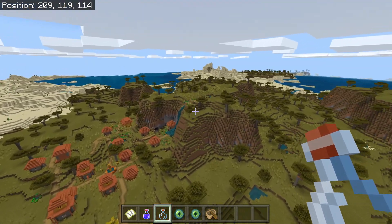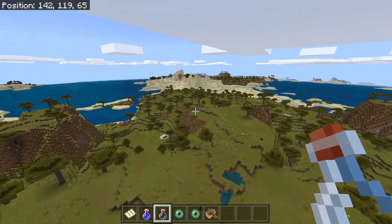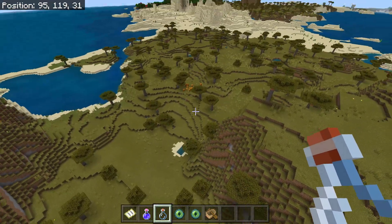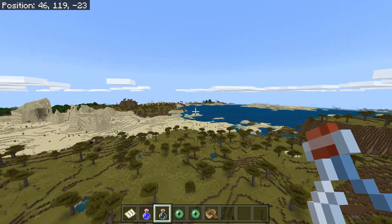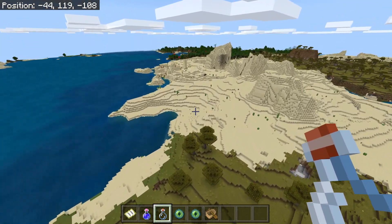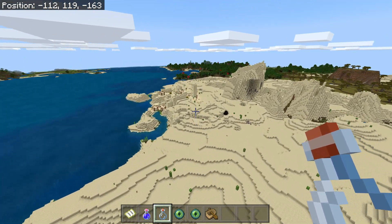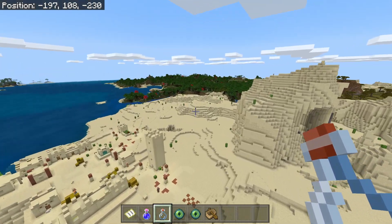On our way to that very village, you can see we're literally just going over village after village after village. I don't know, man — I feel like there's a glitch going on here or something. Look, another village over there. It's just pretty much villages everywhere. We're on our way to that super cool village I want to show you.